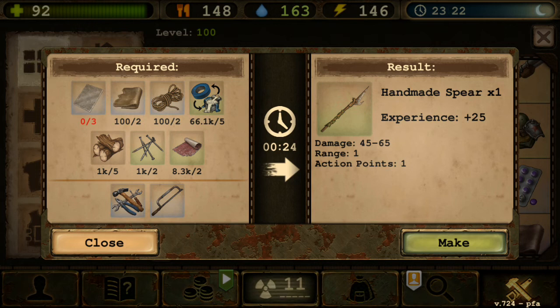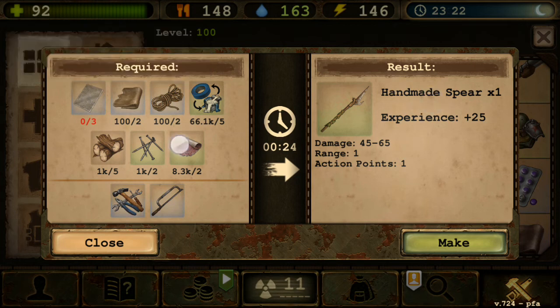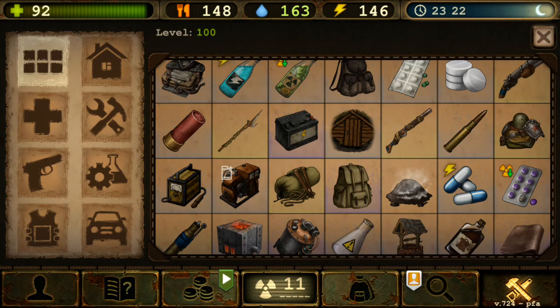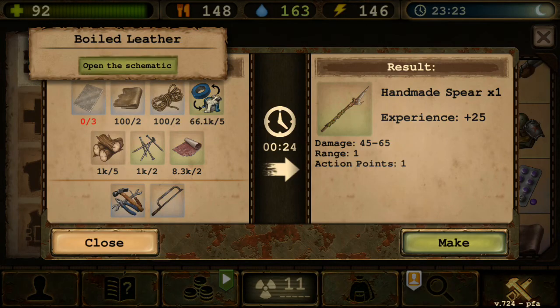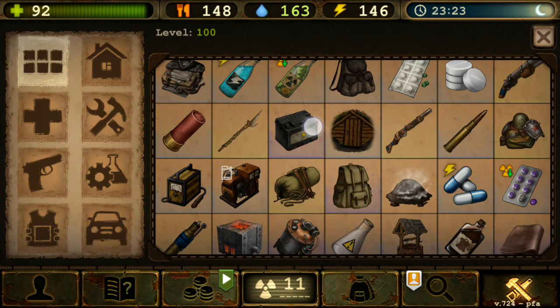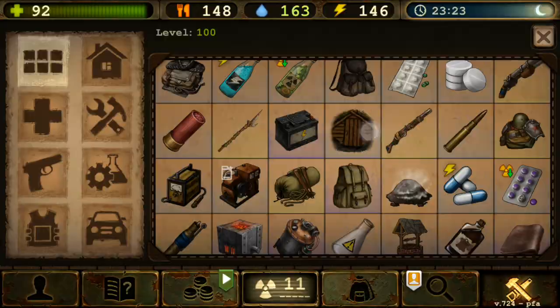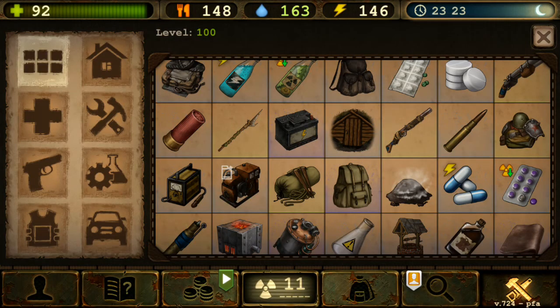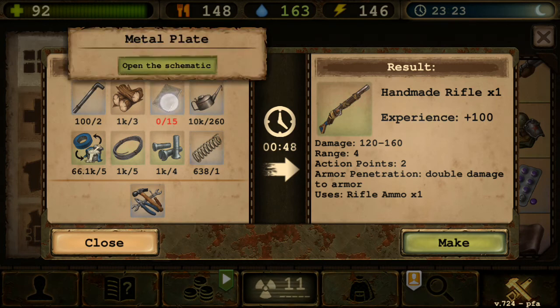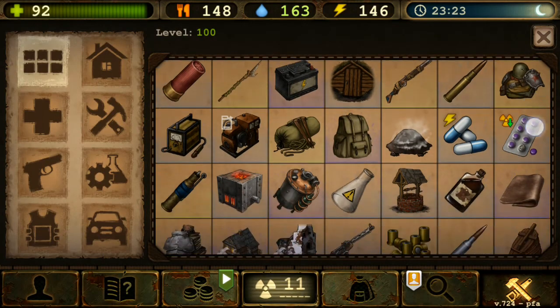I know some things are new or changed, like the metal plate requirement. Handmade Spear now requires metal plates and sandpaper — two of the new items — plus boiled leather, which needs washing powder. So three new items in that recipe. Car Battery is still the same — broken one plus acid, water, and tape. Dugout is still the same. Handmade Rifle uses metal plate.